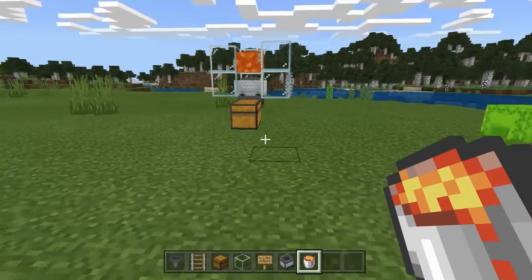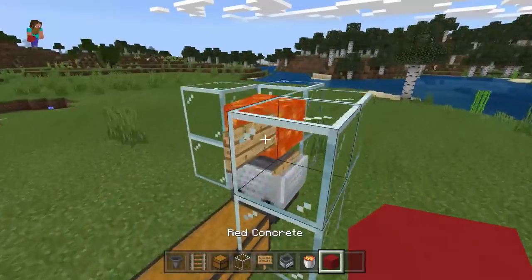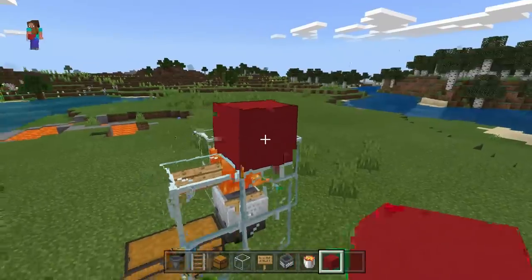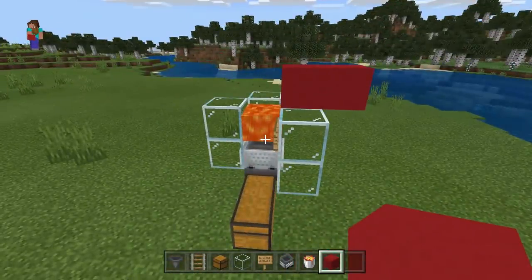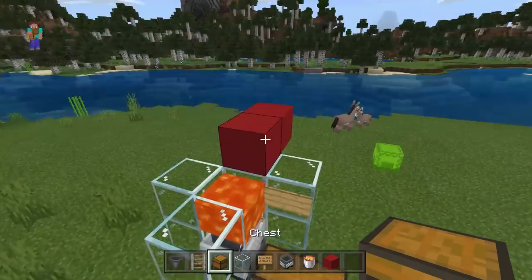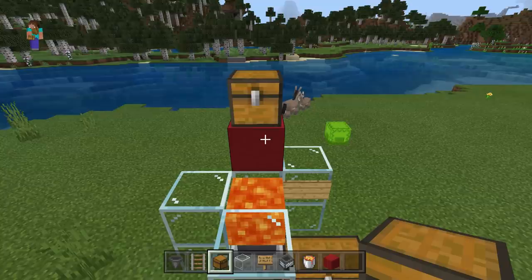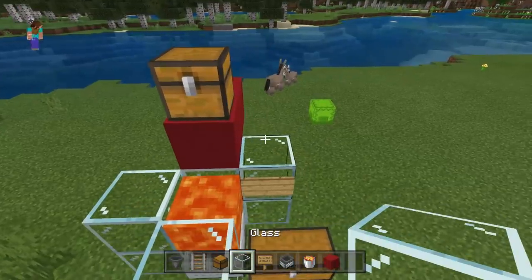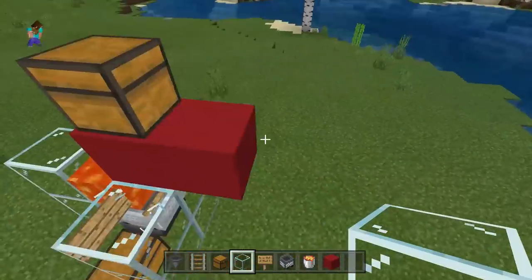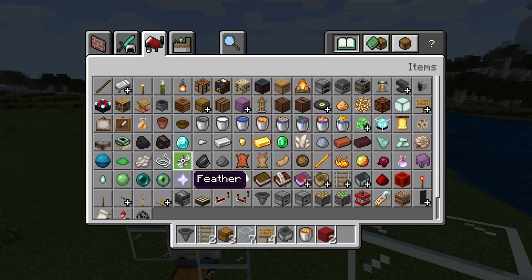Now grab your solid blocks — these do not need to be red concrete, they can be any solid blocks. I wouldn't pick wood though because you're near lava. Place them in those positions exactly as shown. Then grab your chest and place it on the nearest block towards the lava. Grab a holder block — this one is going to get destroyed — and place it behind the chest. This is how we're going to get our trapdoors closed behind it.